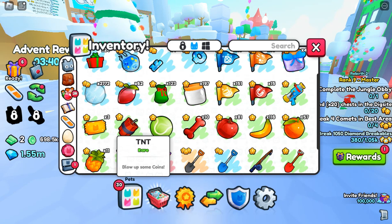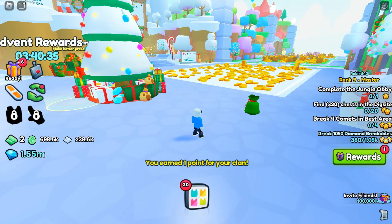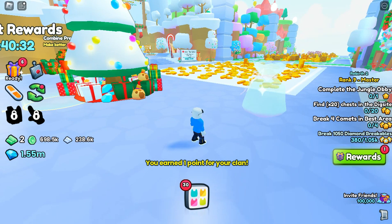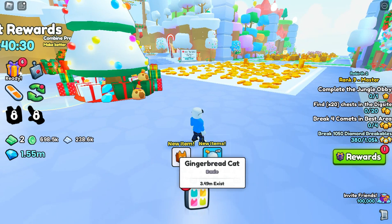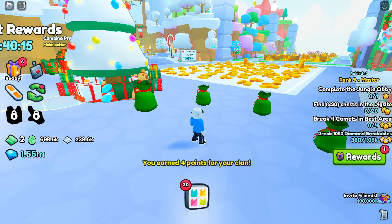I mean, that's an okay start. I'd take more snowballs. Let's open up another one. We got a gingerbread cat — that's cool. You can get some pets out of the presents. Now let's open up four, see what we can get.